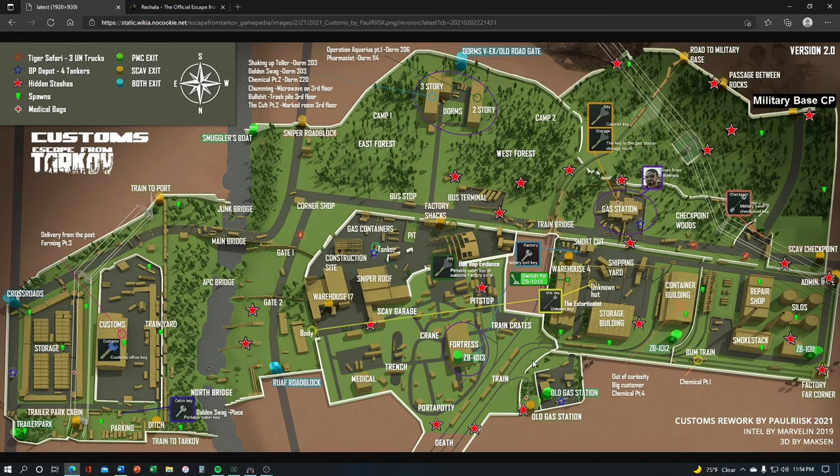Old gas station is another great location to find a handful of scavs for quests. Importantly, this area marks the giving tree — one of very few locations in all of Tarkov that can spawn any item, from key cards and body armor to guns and attachments. There's also a PMC spawn here as a recent addition, and an Old Gas Station extract that isn't always on but can be available for PMCs. You'll see some traffic here from players spawning on this half of the map who want to avoid dorms and pass through toward fortress.